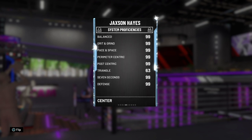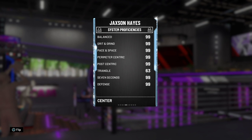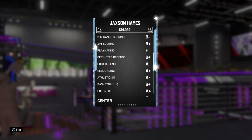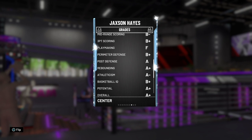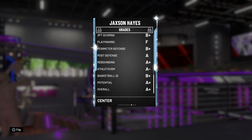So that is the Jackson Hayes card. Looking at his grades: A plus inside scoring, B minus mid-range, B plus three-point, F playmaking, perimeter defence B plus, post defence A, rebounding A plus, athleticism A minus, basketball IQ B plus, potential A plus and overall A plus.